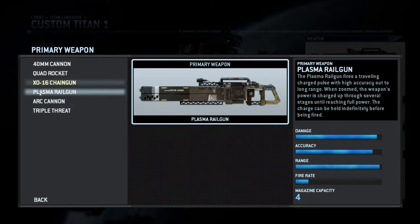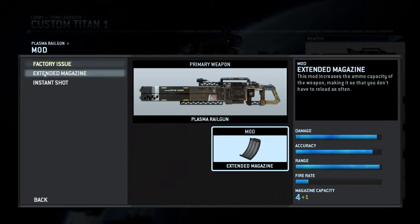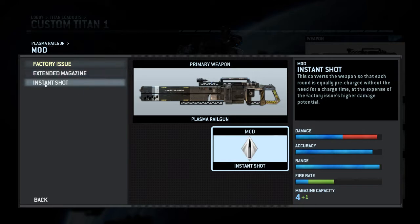The Plasma Railgun is essentially the sniper rifle. It's a weapon you charge — you aim down the sights, it charges, and then you can shoot. You can shoot uncharged but the damage is a lot less. It has an Extended Magazine mod with one additional shot, which is quite nice given the reload time is almost like the Quad Rocket launcher reload. The Instant Shot mod removes the charge time but also significantly reduces the damage, increasing fire rate in exchange.